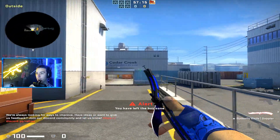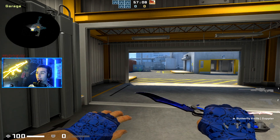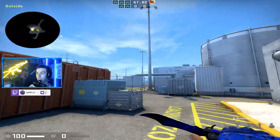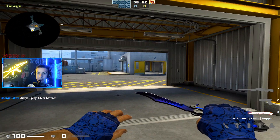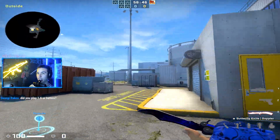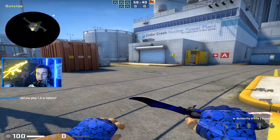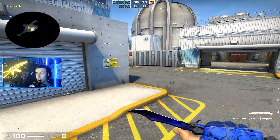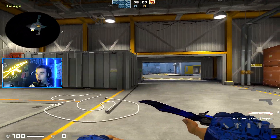Another thing I see every outside player do — it's always phase three of a round, like the last 30 seconds. The outside player will re-aggress and clear out outside. The reason for this is that if you re-aggress outside in the last 30 seconds and there's no one here, you can stack A site because they're probably going to hit A. If they haven't taken outside until phase three, it's just too late to late take outside and do anything with it.